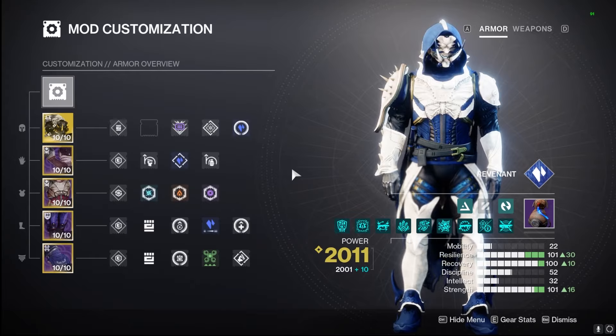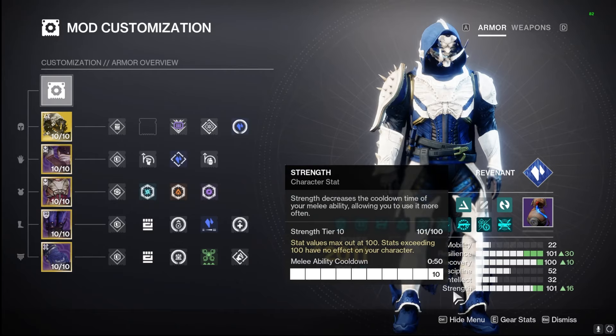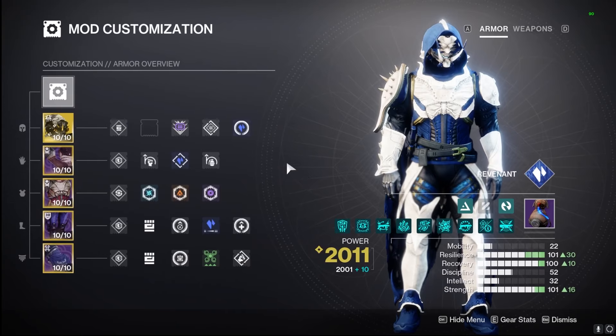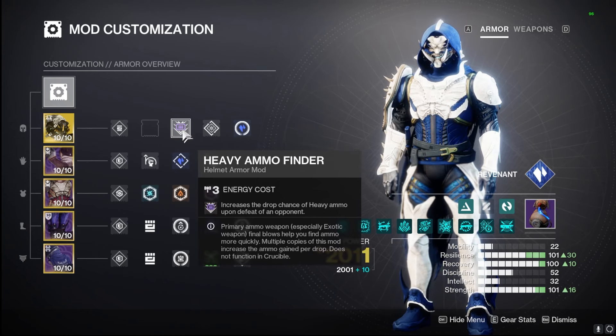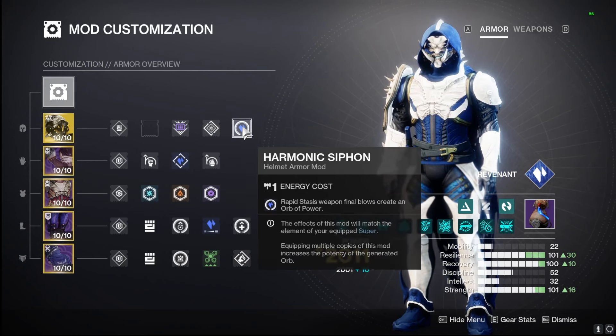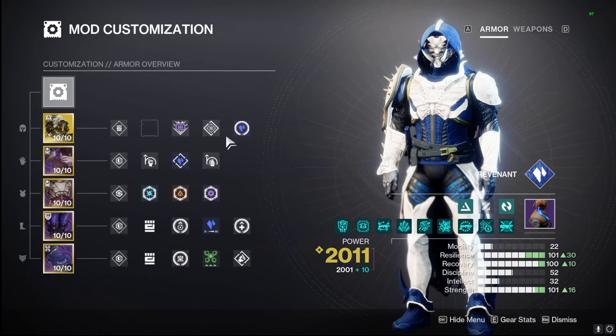Moving on to armor, we got Resilience and Recovery as our number one priority with Strength as number three so we can get back Withering Blade as quickly as possible, staying alive and getting our health back. I went with Heavy Ammo Finder here, but since we're using that exotic you could switch it out for something else. I do like having as much heavy ammo as I can, especially in endgame content. I went with Dynamo because we're going to be dodging near enemies as much as we can with Gambler's Dodge, plus Harmonic Siphon to create orbs of power from our heavy and new exotic in our kinetic slot.